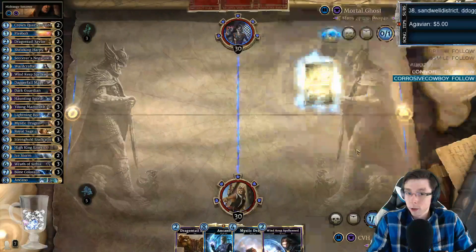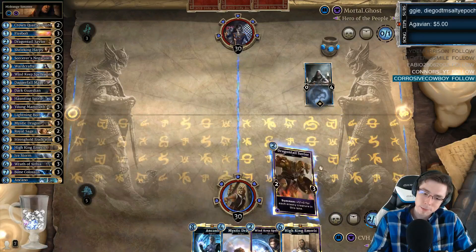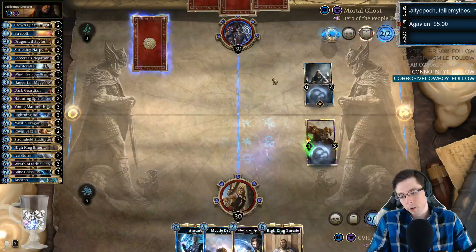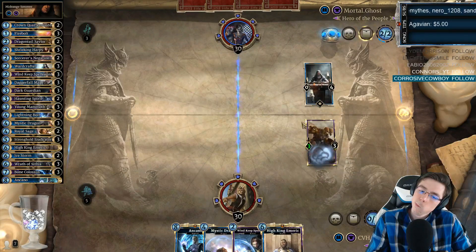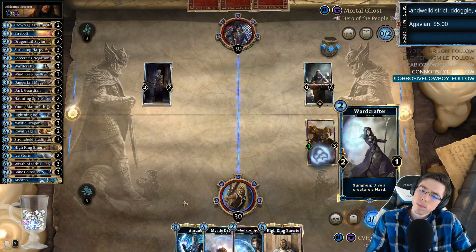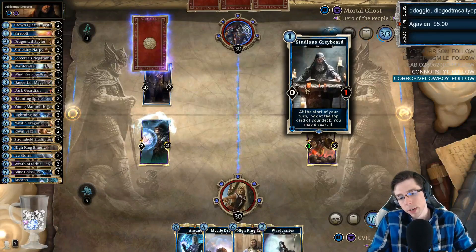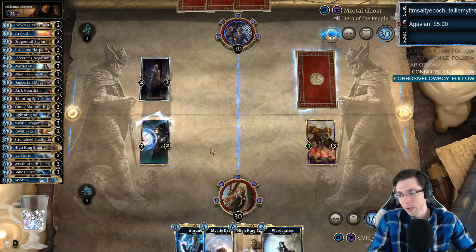Our opponent's deep in the tank — he's running the full combo version of Item Sorcerer, I think. We can get better value out of Dragontail. He's probably not playing Negation, so I'm going to go with this — it also rewards a Crown Quartermaster top deck slightly more. I'm not playing it into the Lightning Bolt turn. The super combo-heavy version, discarding a card every turn, can be pretty powerful. I want to start pressuring very soon though. Emric and Ankana are going to be very good if we actually get to pressure. If we fall behind and he starts doing Item things, it'll be horrible.